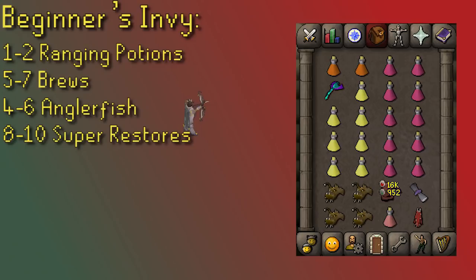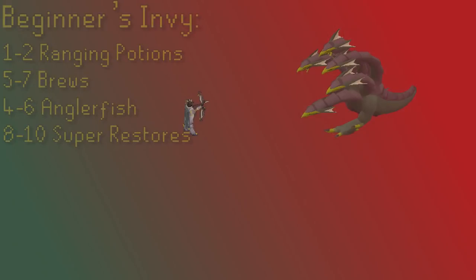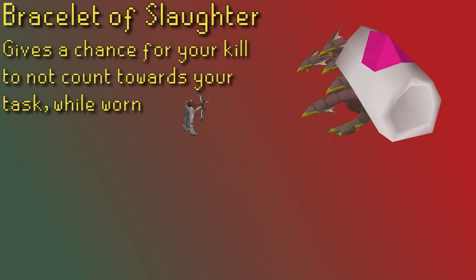You want to be able to bring more restores in the long run. As you get better at Hydra, you may also want an extra Ranging Potion and some extra food since once your trips go long enough you could get poisoned many times. Another thing worth mentioning is the Bracelet of Slaughter — wearing it when the kill ends gives you a chance it won't count towards your Slayer task, essentially extending your task and allowing for more kills.